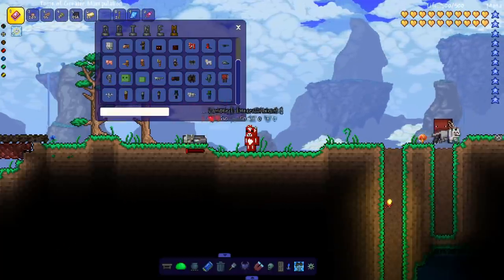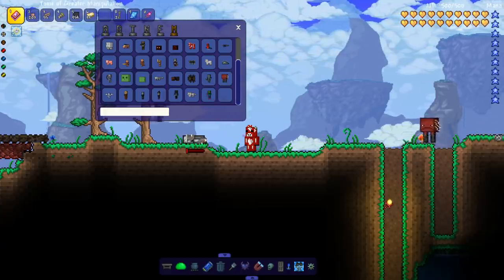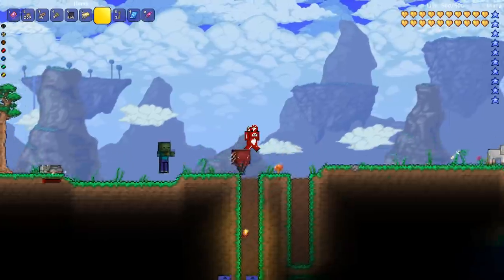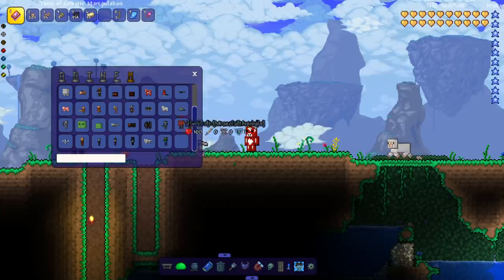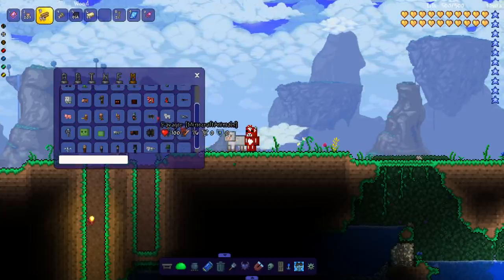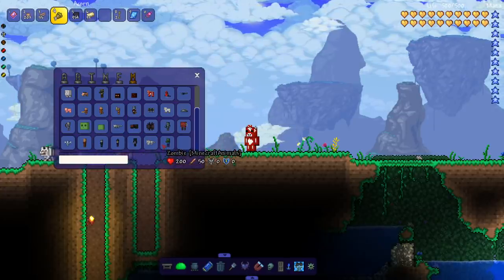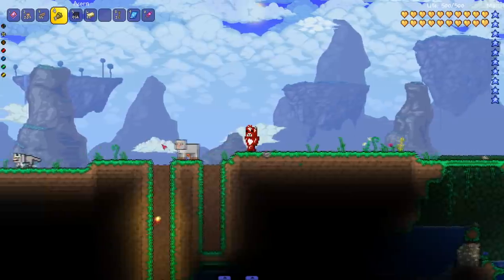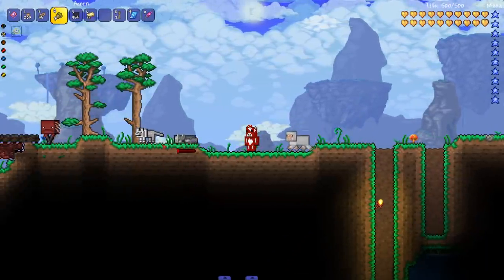There's also an invisible hostile NPC here - interesting. Last but not least, the zombie - they're kind of fast! And that was all the animals from the Minecraft Animals mod. It's great to see how much progress has happened since the last video. The mod is looking good - once everything is done this is going to be an amazing mod collaborating both games together, and when 1.4 for tModLoader comes out it's going to be insane.